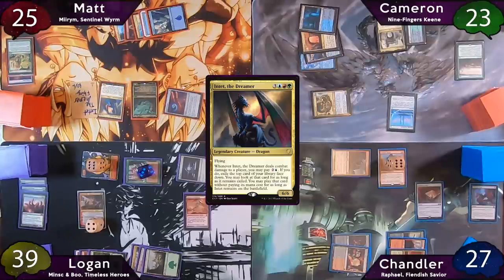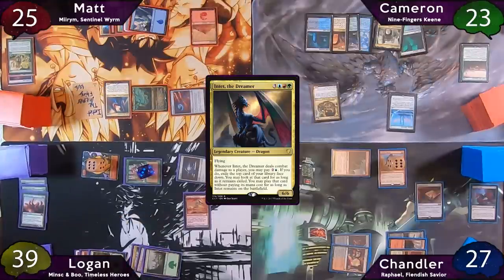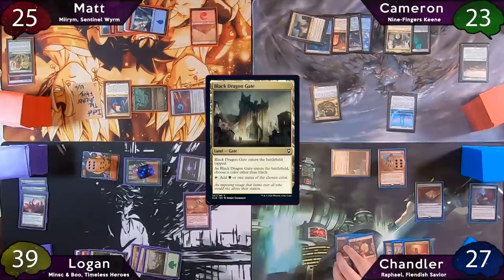Matt plays his land for the turn, moves to combat, swinging Mirum at Minsk and Boo. The turn passes to Cameron, who plays a Black Dragon Gate tapped as his land for the turn, naming green when it enters. Cameron then passes the turn to Chandler, very much telegraphing his Cyclonic Rift.